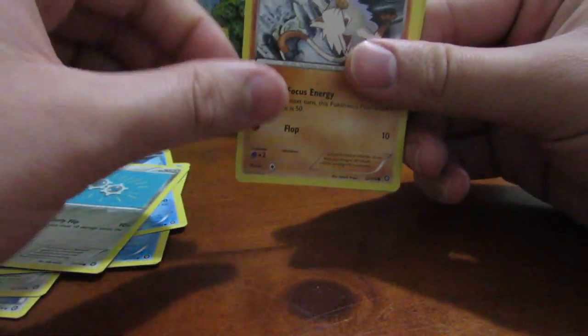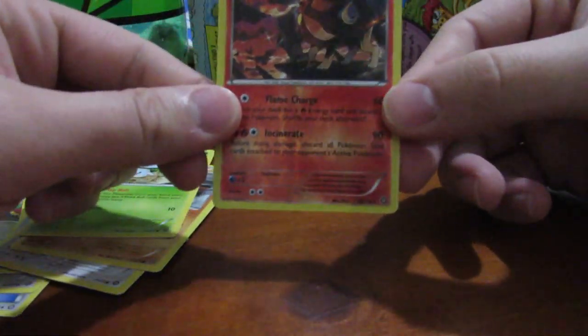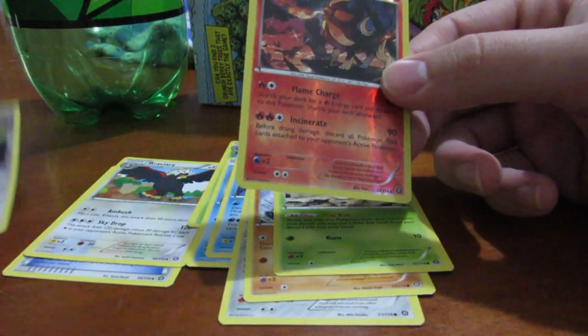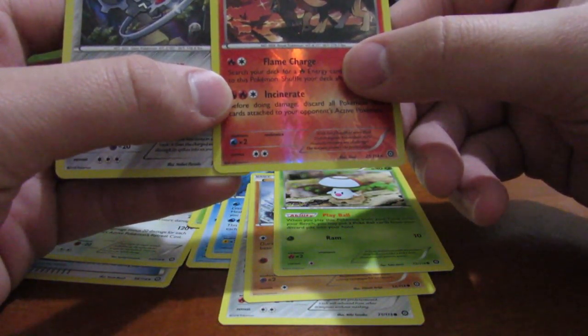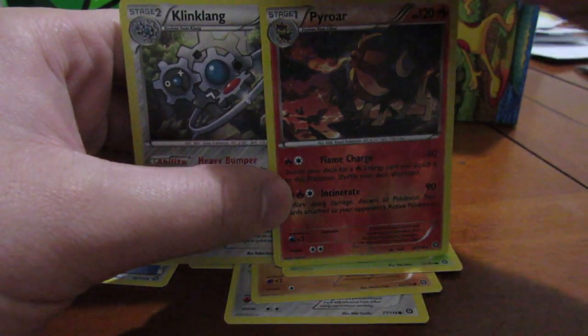King, blue guy, Minccino, Foongus, and a reverse rare Pyroar, Pyroar. I'm guessing I did the card trick wrong. Kingdra, Kingdra, Kingdra, yeah, and a Pyroar. Anyways, please thank you for liking, commenting, and subscribing.